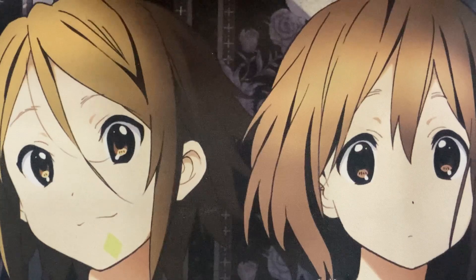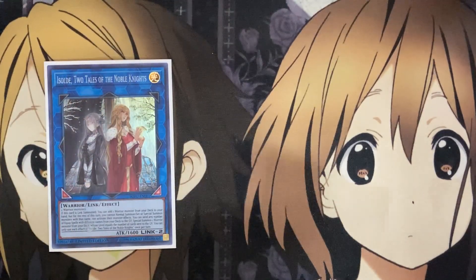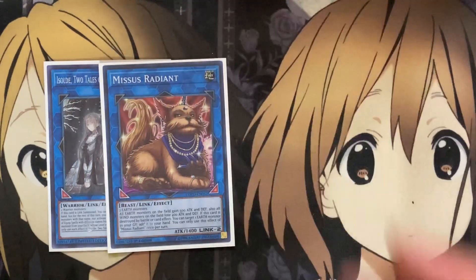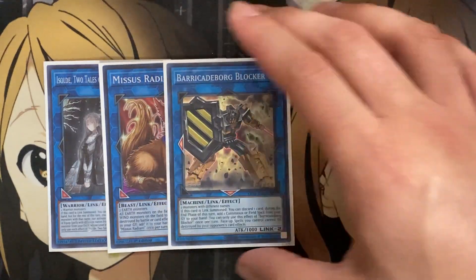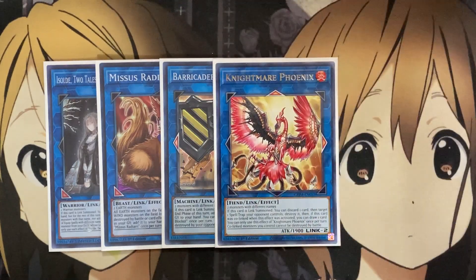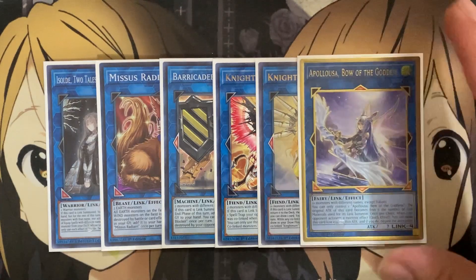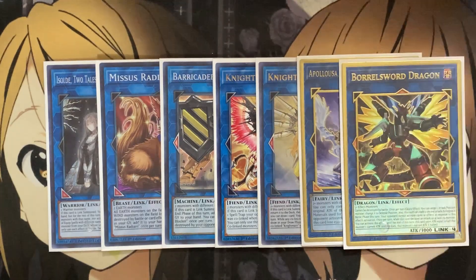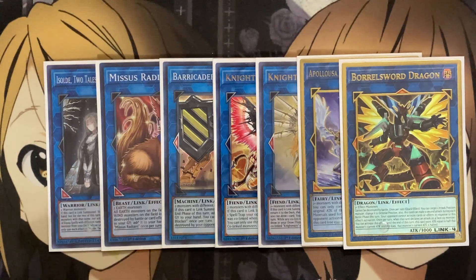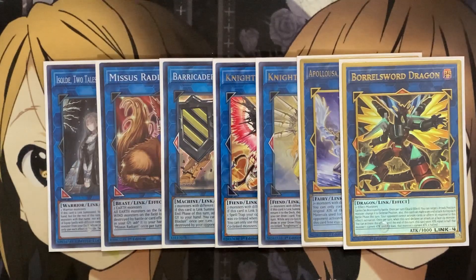For the link monsters: one Assault for the equip spell send and special summon, Mrs. Radiant since they're all Earth attribute, Barricade to recycle the field spell if destroyed, Nightmare Phoenix for spell and trap destruction, Nightmare Unicorn for shuffling cards back, and bigger boss monsters — one Appaloosa and one Boral Sword — since you can get a pretty good number of effect monsters on the field thanks to Amazonas Princess and the overall Pendulum Summon you can potentially do.